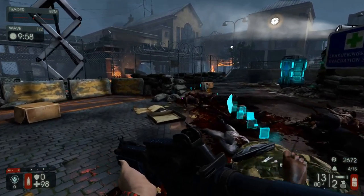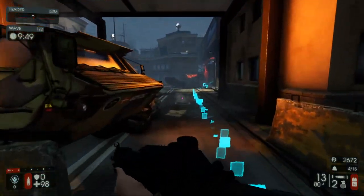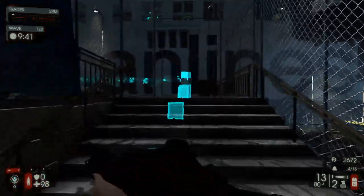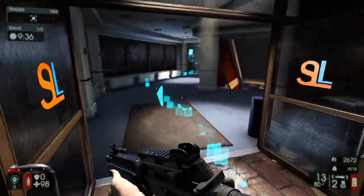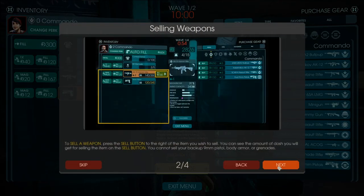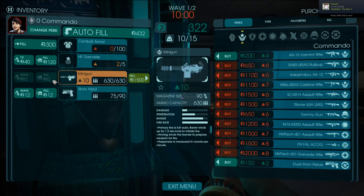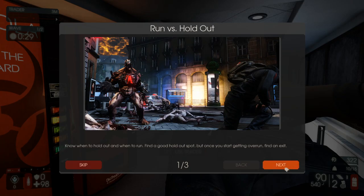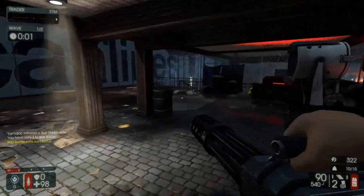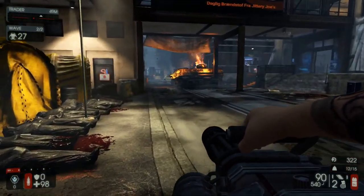In between waves, you can buy and sell weapons, armor, and stuff. It seems pretty cool to have a tutorial mode. They don't recommend anything to me — you know what we're gonna take. Obviously. If they gave me the money for a minigun, you know dang well I'm taking a minigun. It's normal mode. You can weld doors, dude — did you know you can weld doors? I didn't know that. Alright, bring it, boys.